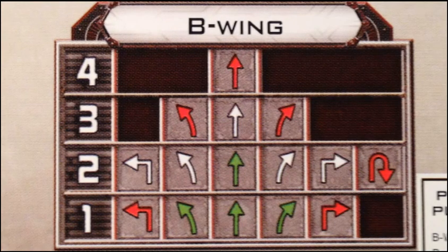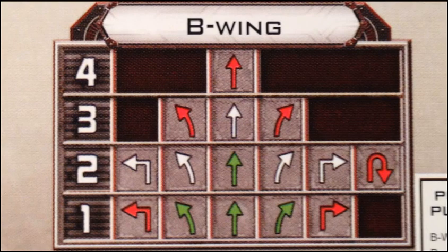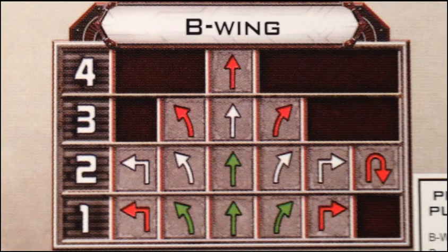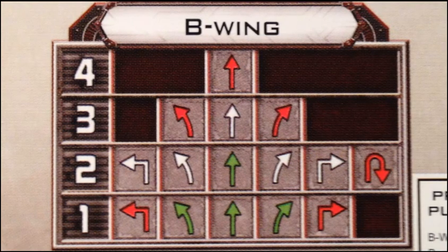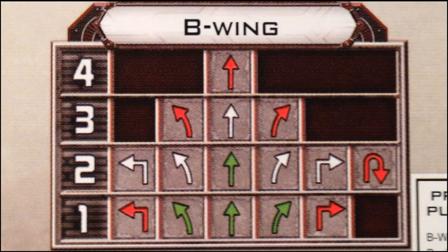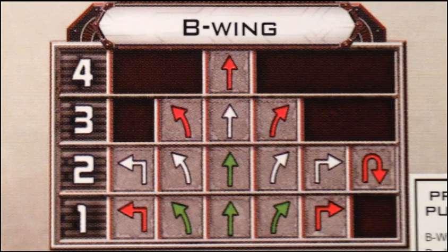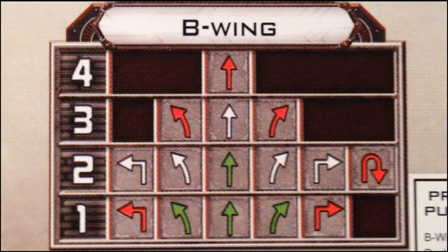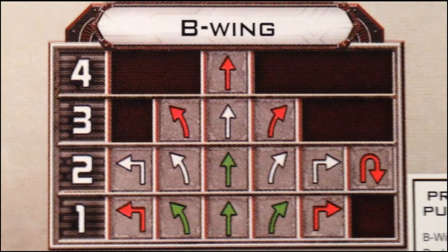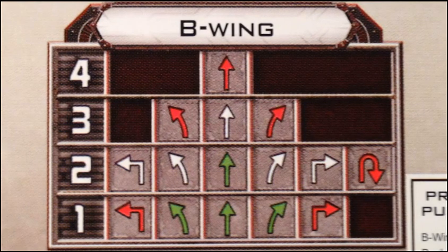It's not a very maneuverable ship, although it can make very tight turns — the distance-one tight turns are a red maneuver, but it can do them. It can also make the koiogran turn, the U-turn maneuver, at a distance of two, which is nice — it's almost a straight turnaround and keeps it close to where it started. It's a red maneuver to bank at a distance of three.